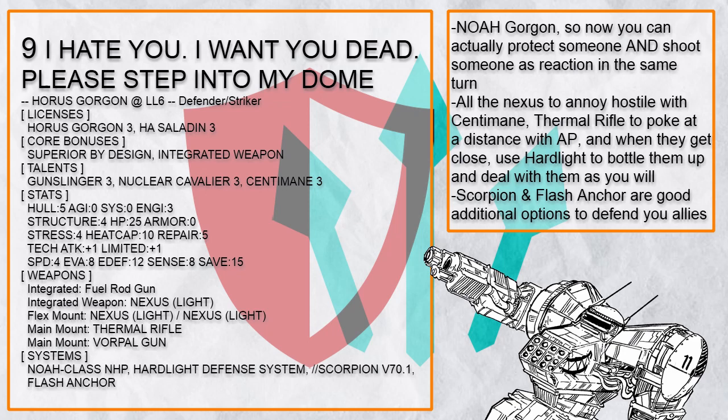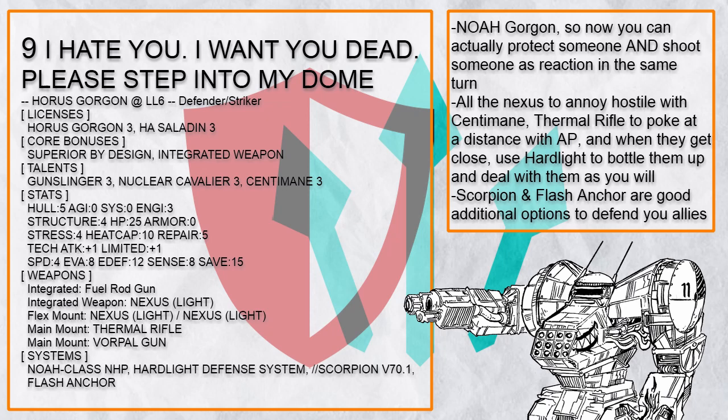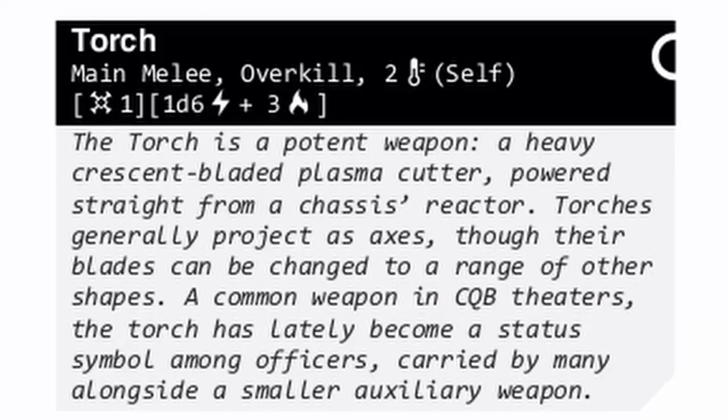"I Hate You, I Want You Dead, Please Step Into My Dome" is a half-Saladin-Noah Gorgon, because Noah is good at protecting your allies and it's also a reaction. This build is built for both mid and short range — Light Nexus and Thermal Rifle can poke and annoy enemies at a distance, and when enemies get close, you activate the Hard Light Defense System and just beat the shit out of them. You also have Flash Anchor and Scorpion to provide additional protection to your allies.